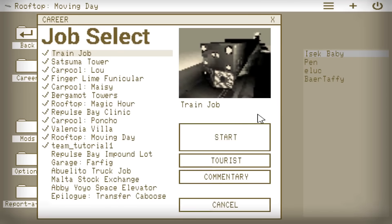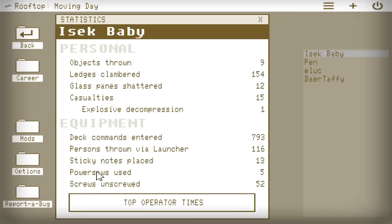Let's go to job select here. As you can see, we're actually like a little bit over halfway through the game here. How you doing, Luke? 37 deck commands entered? Well, still better than Bear Taffy, I suppose, but geez.